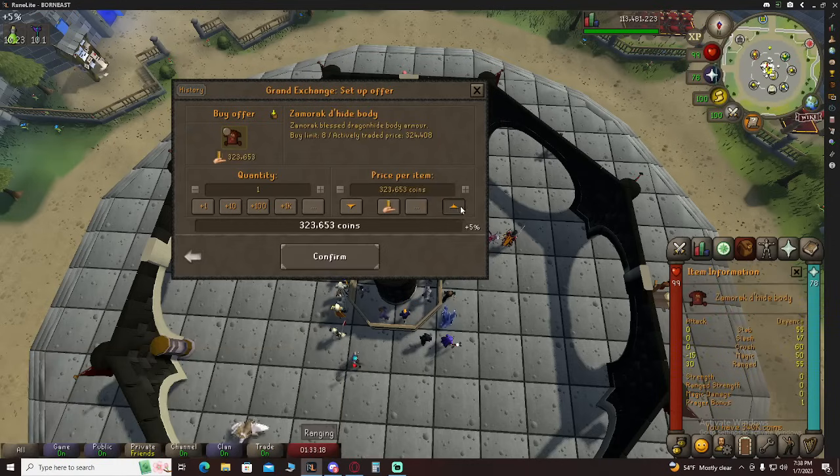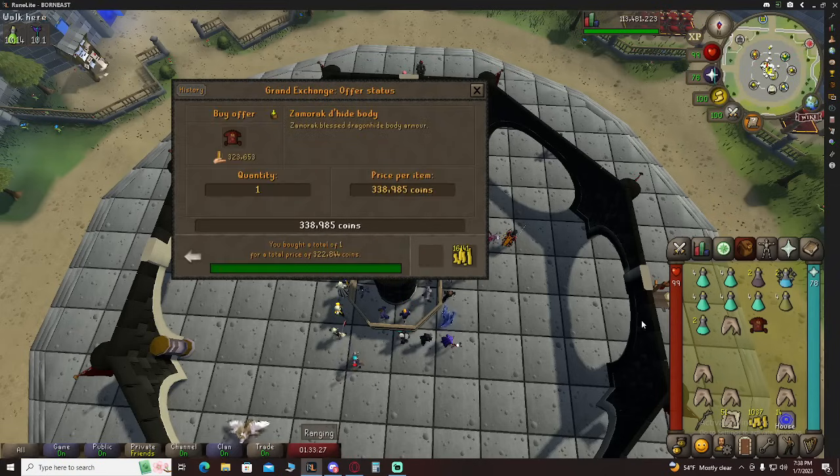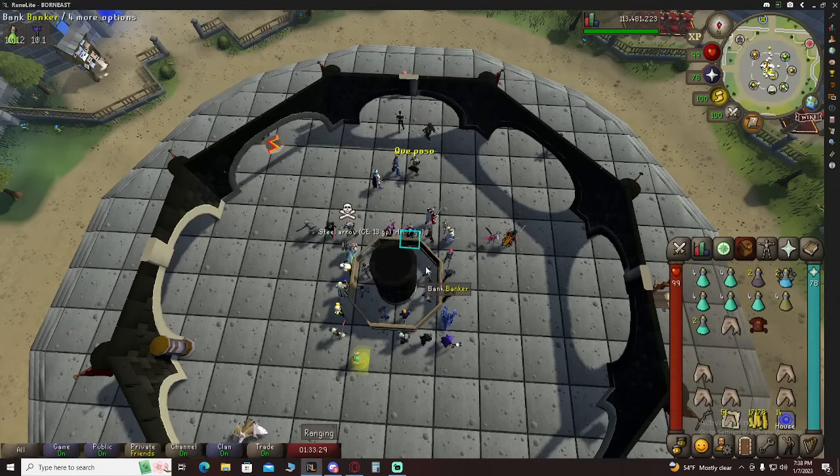We're going to make one little upgrade here — it's going to be the body. Hopefully I can get it at a good price. Nice, very good. Just a little bit of money left — that's perfect.